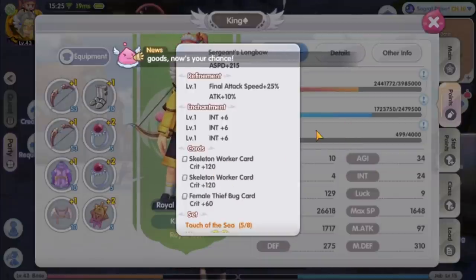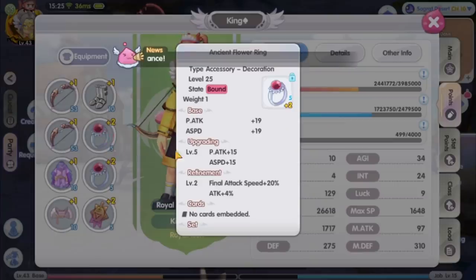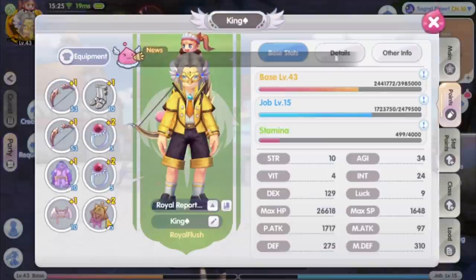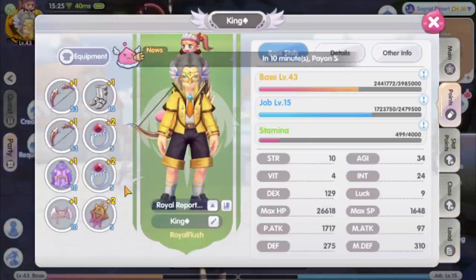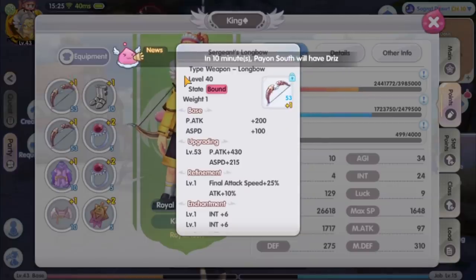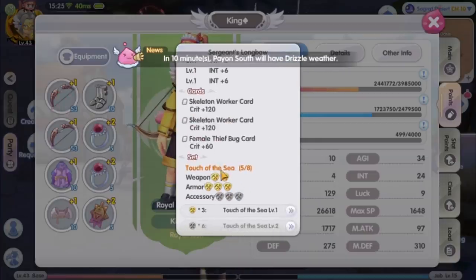Moving on to the equipment — I am still using the level 25 golden teeth bug set for accessories and talisman that gives attack speed, which is good. I'm not planning to switch it to the level 40 white set which has the crit stat. As I mentioned, crit will do no good to the Falcon build, so I might as well increase my attack speed for now. For weapon and armor, I changed to the level 40 white set to have the level 40 set bonus. For cards, I just use whatever I got at the moment, mostly free cards from rewards.